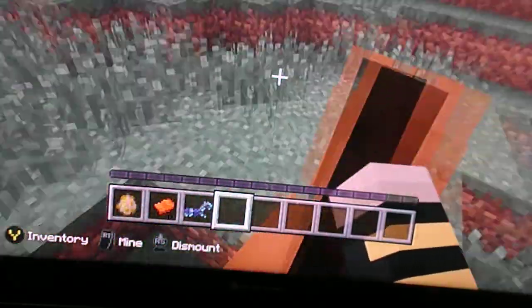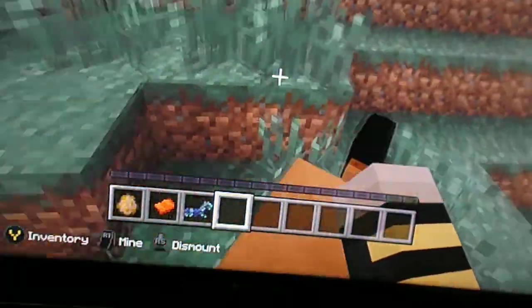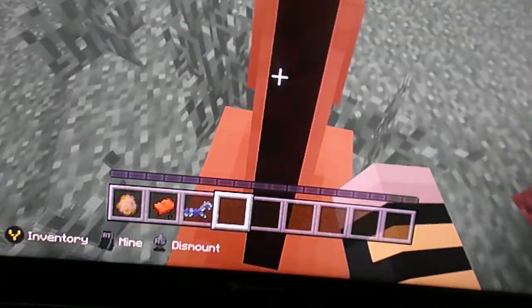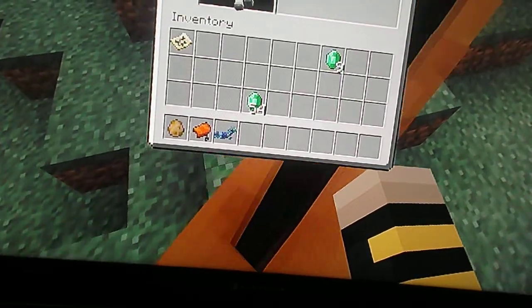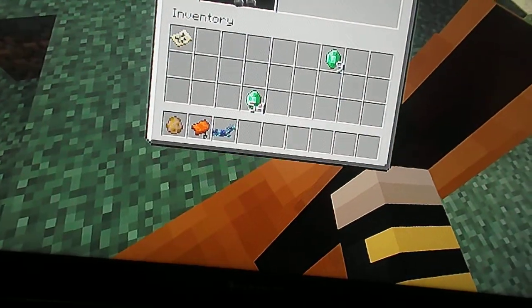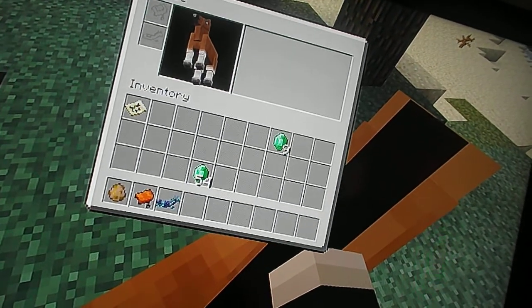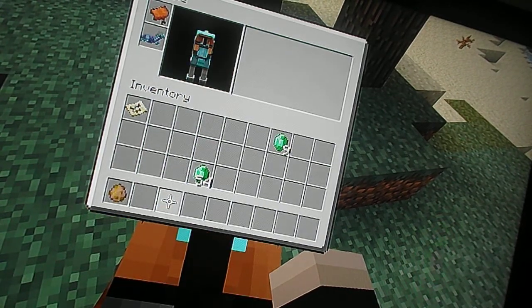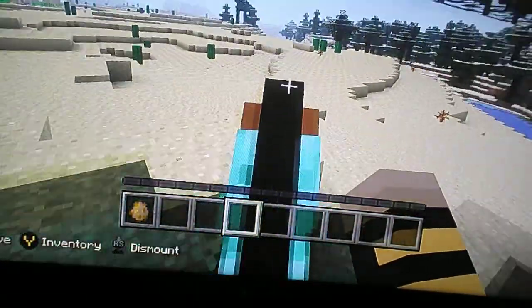If it doesn't push you off, then just get off and you should see those hearts, and I've tamed it. What you want to do is just press Y, and it shows the horse in his inventory. What you want to put is a saddle and some armor. Then you want to get off and then you want to ride the horse.